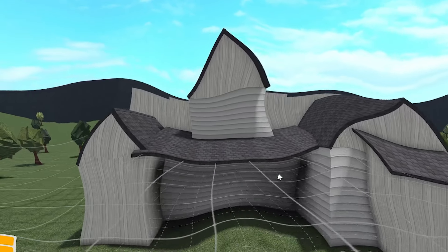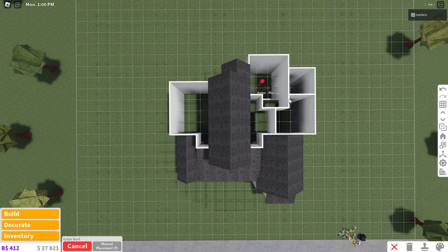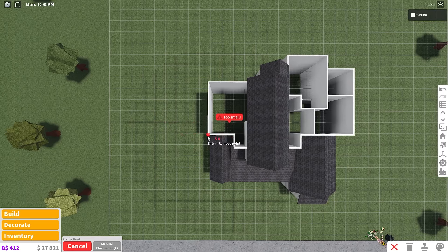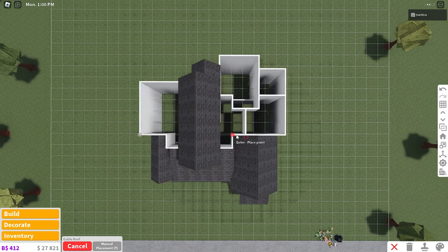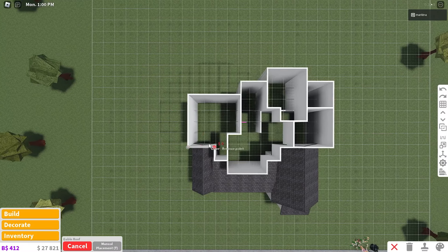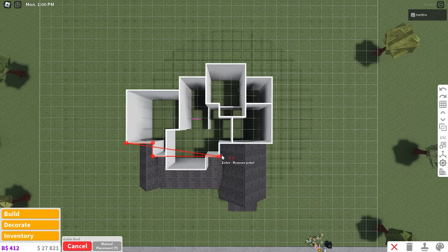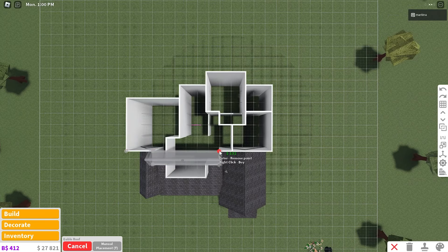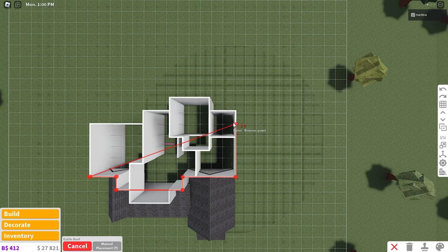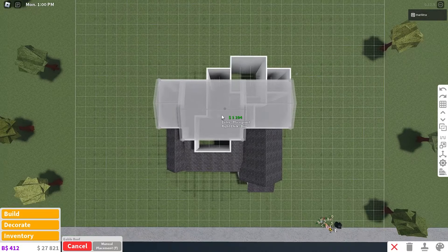I'm going to increase it a bit because it's cheaper and we're on a budget. Copy that roof and use it again to finish the rest of the roof. Go to the left side of the house, place it down at the bottom left corner, then place it at each corner of the roof. Turn the roof off so you can see better. Go to the right by two, down by one, to the right by five, up by one, to the right by four, back up by four, and then all the way to the left across.